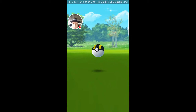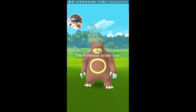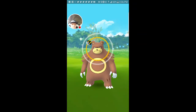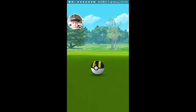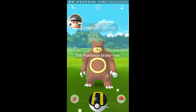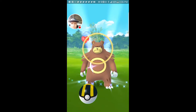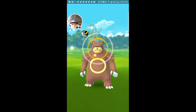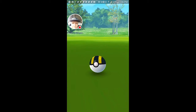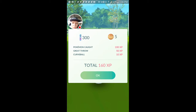No great ball — one, two, don't bounce. All right, at least I got him with the curve. One, two — oh no. Okay, it went another great ball. One, two, three — got him! Cool. Ursaring was caught.